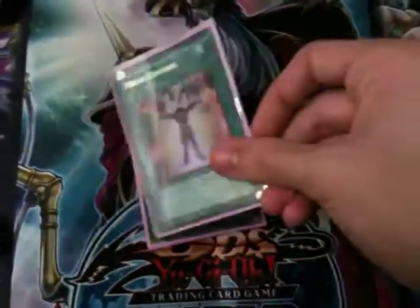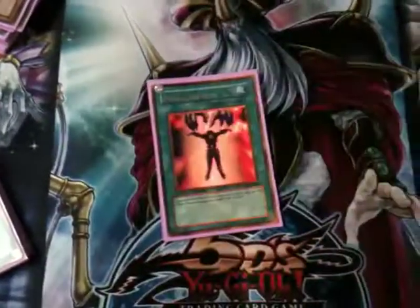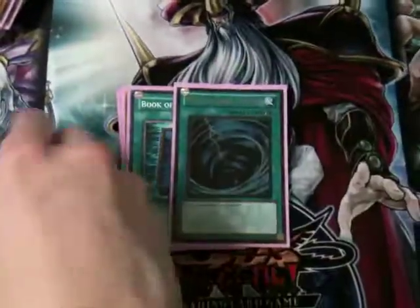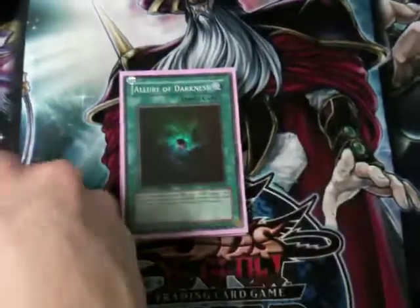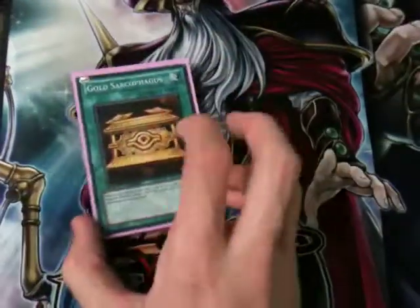For spells, I run Compulsory Reborn, Dark Hole, Heavy Storm, and Mind Control. A lot of Inzektor players don't run Mind Control, but I really like it — it gets me around a lot of things. Book of Moon, MSTs — which are amazing at killing Shadow Mirrors and Necrovalleys — Foolish Burial to get to Hornet plays faster, one Allure of Darkness, and Gold Sarcophagus. Both Allure and Gold Sarc make Leviar plays absolutely ridiculous and get you into your Dragonflies way faster.